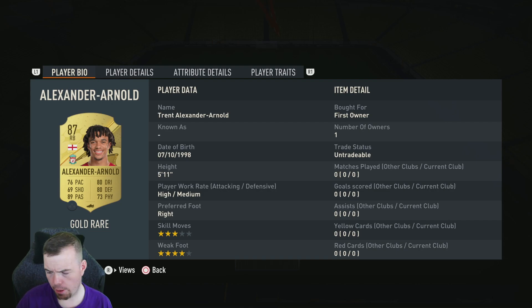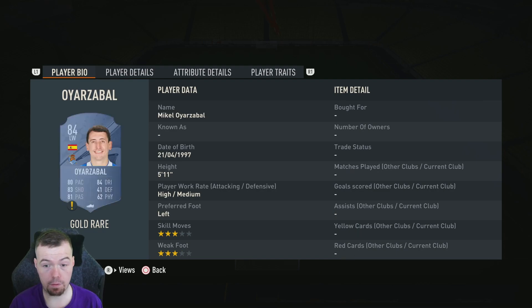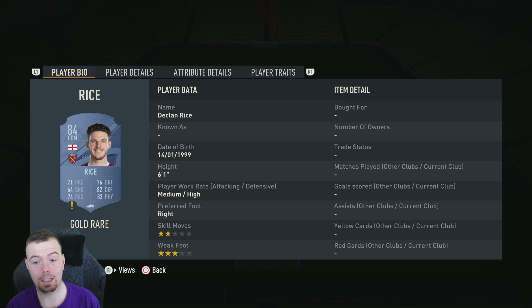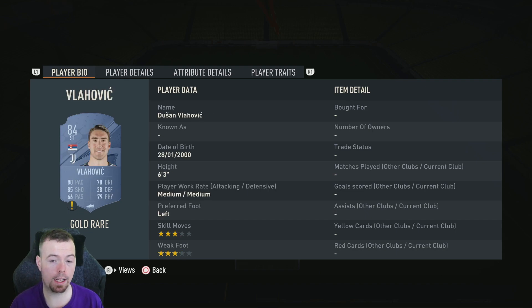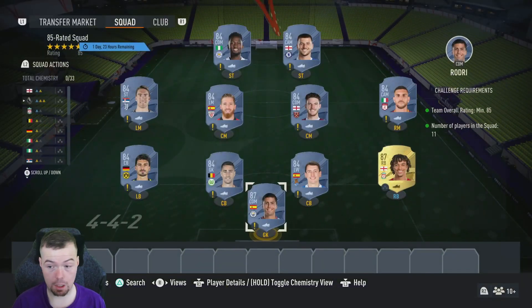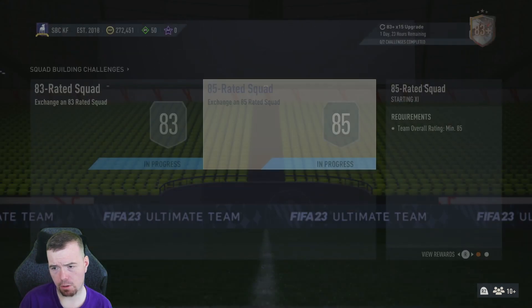The lowest I've seen on Futbin for specials is 19k — that one thousand coin saving makes a big difference. Your 84s are three and a half k at the moment: Azeez, Castillo, Homossi, Pellegrini, Rudiger, Munine, Vlahovic, Mickey Mount, and Indeedly — nine of your cheapest 84s. That brings it to around 71,500 coins.